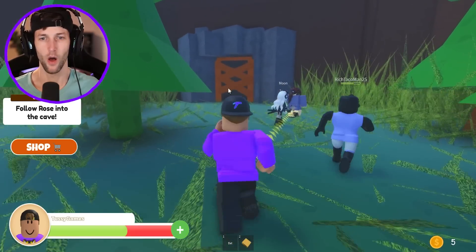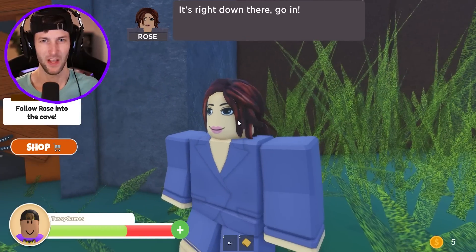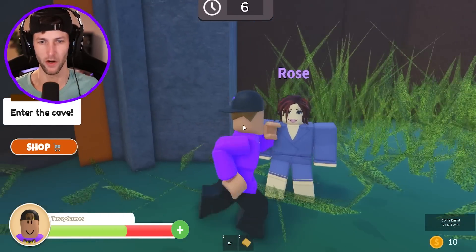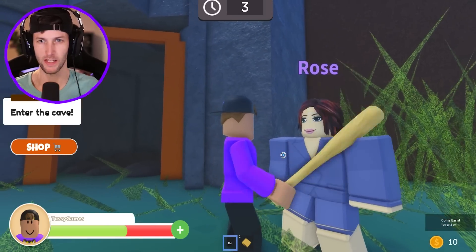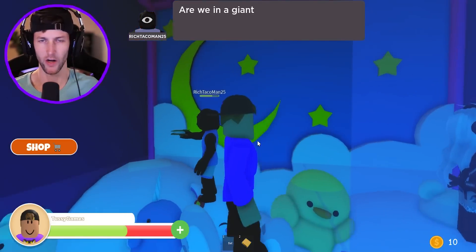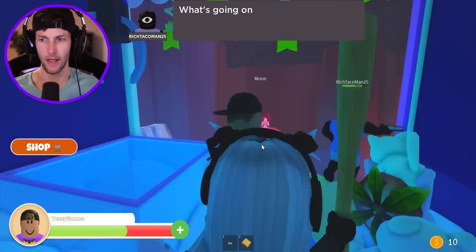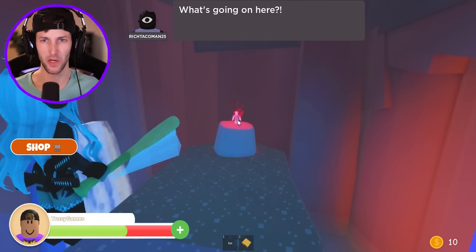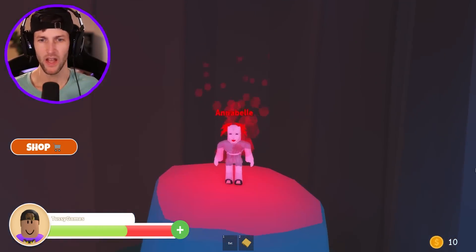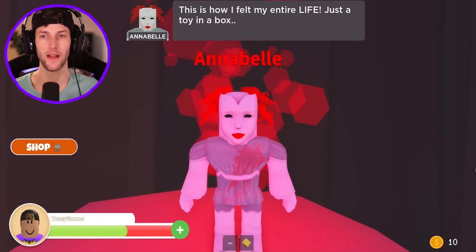Follow Rose into the cave. Rose, you're so mysterious. It's right down there — go in. Why don't you go in? They just fell down in a hole. Rose, I'm about to hit you with this bat. Fine, I'll go down the hole. We're stuck in a claw machine. Are we in a giant toy machine? I told you Rose was sus from the very beginning. And look, it's Annabelle. Why are we toys inside of a claw machine? Annabelle, you have some explaining to do. It doesn't feel good to be trapped in a box, right?